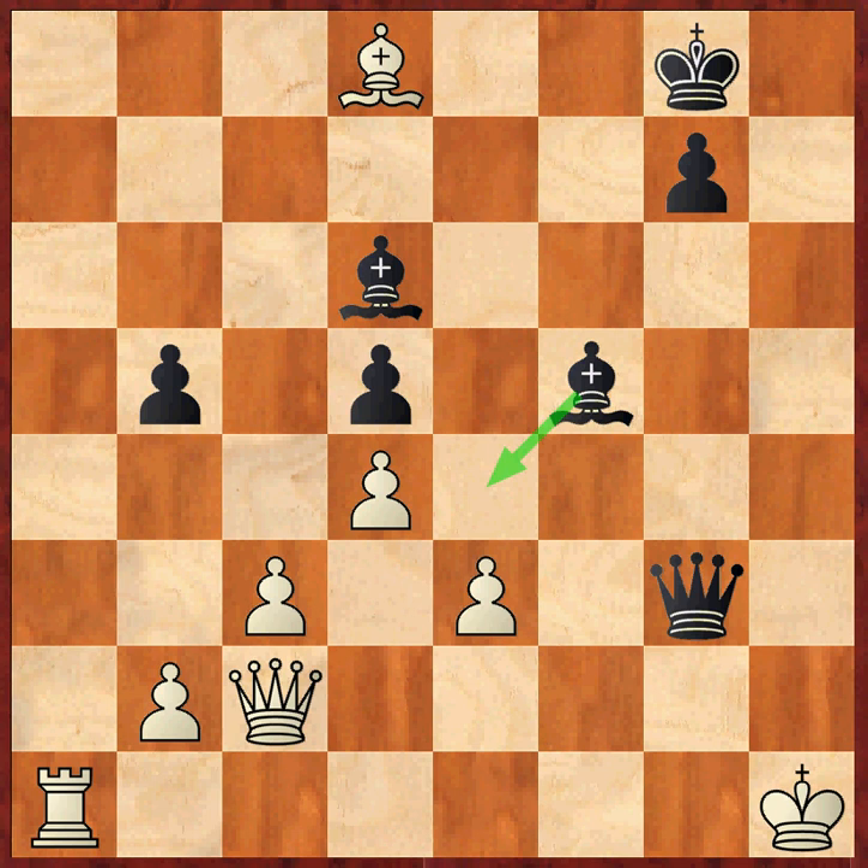So this was a brilliant win for Aronian after only a few inaccuracies from Anand — interesting stuff for the black Marshall player to study in this line.